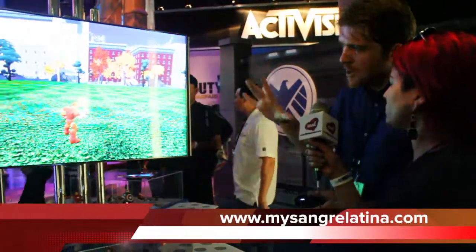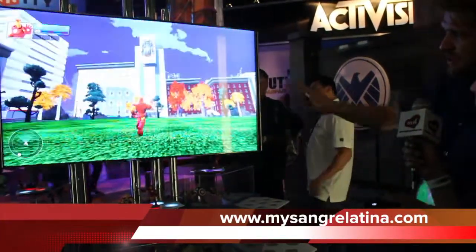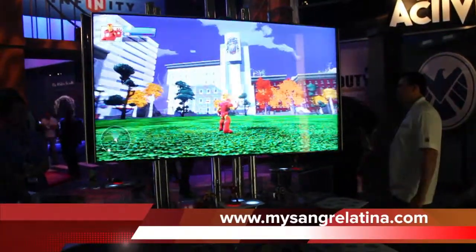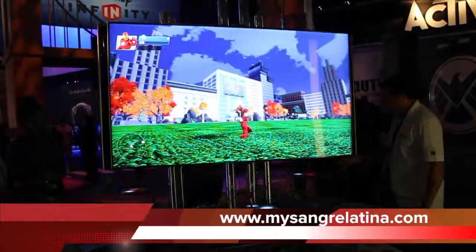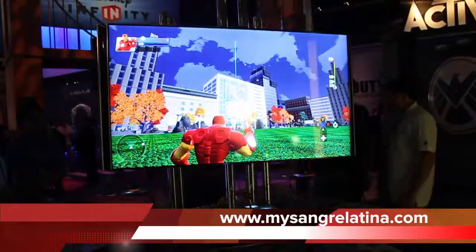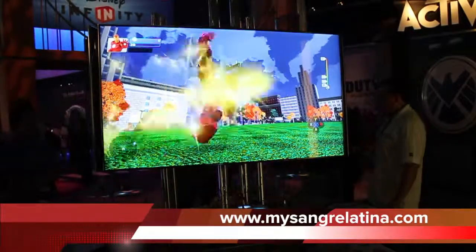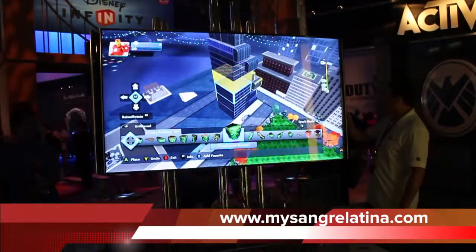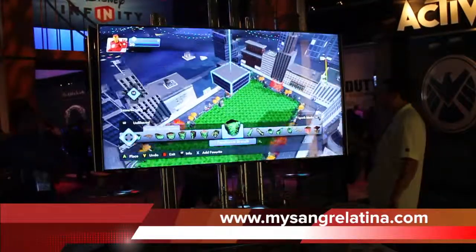Now we are in the toy box. What are the things that the game has here? So this is the part of the game where we can build and combine anything we want to make our own world. Everything you see in here is a toy that I, as a player, can add, remove, control, or change. I can use my character to select this building and start deleting stuff or removing pieces. I can also move them around — take this piece of the building and place it somewhere else.